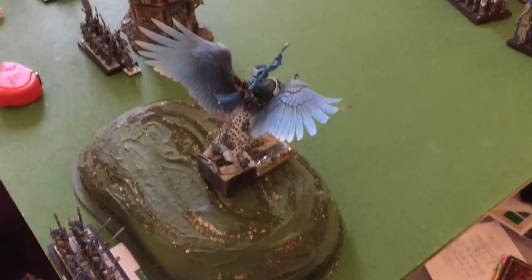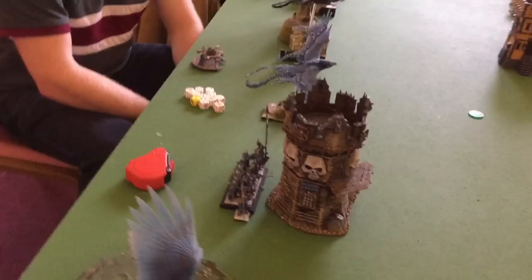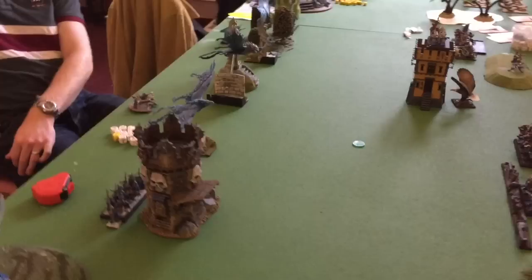Steve Wren is waving in the background — actually, while we've got Steve here, let's show you how his bases break down for gaming. These are the models you saw on the castle, and this is how they work and fit together. Sam was taking tons of photos of Steve's army last night and now he's getting to play against it. So that's the bolt thrower out at the top of the tower, that's the Anointed, and we've got the Frost Phoenix as well. Good work Steve. Cheers mate.